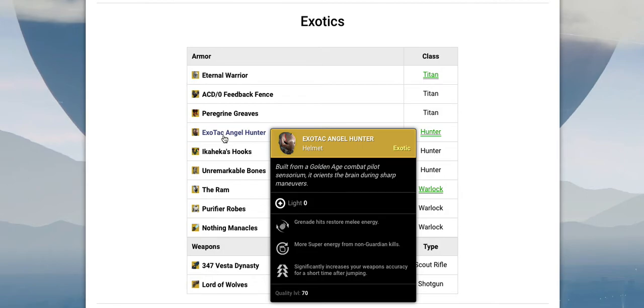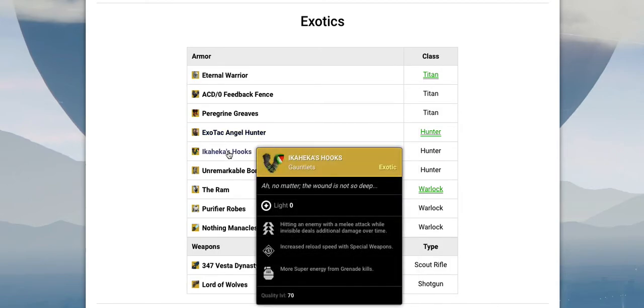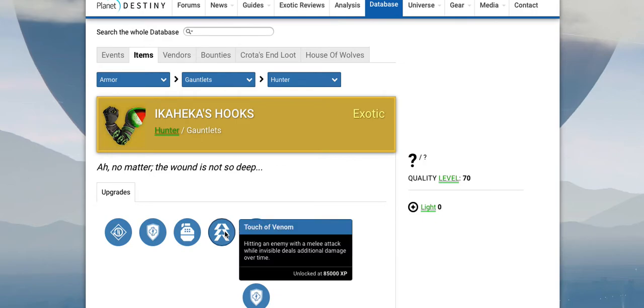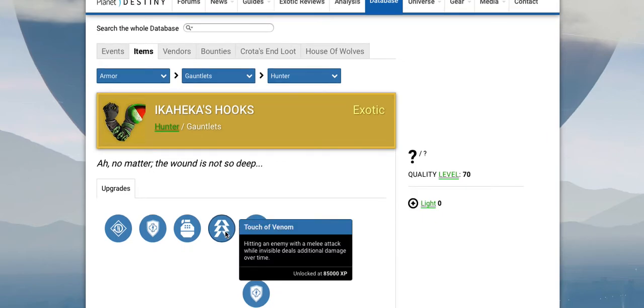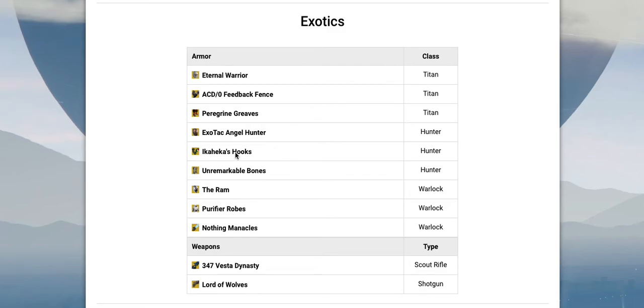My personal favorite of the new Hunter exotics is the gauntlet, Ikahika's Hooks, with a perk called Touch of Venom. Hitting an enemy with a melee attack while invisible deals additional damage over time. So basically, if you're invisible and you hit an enemy with a melee attack, it poisons them and deals damage over time, just like the Thorn. I think that would be pretty good in Crucible as well, and even in PvE it'd probably be pretty fun to use.